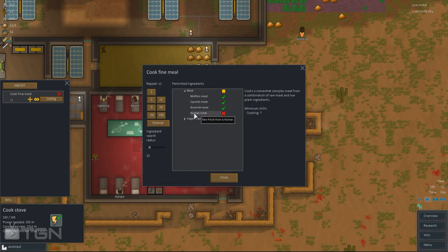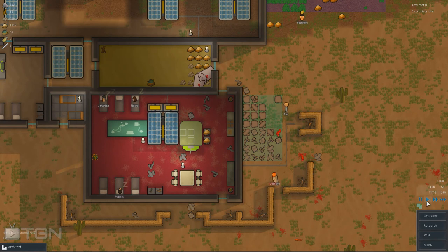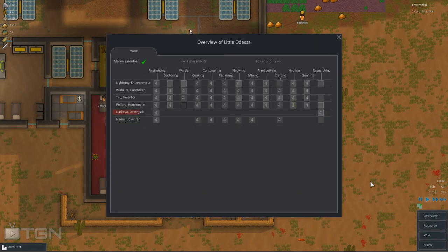You've got different kinds of meals: you've got muffalo, squirrel, boom rats, and even human meat - but I think your colonists don't like that one, it affects morale. And you've got vegetarian food too: potatoes, berries, agave fruits. So you can ask your people to cook anything using these ingredients - let's say 50, let's go with 50.